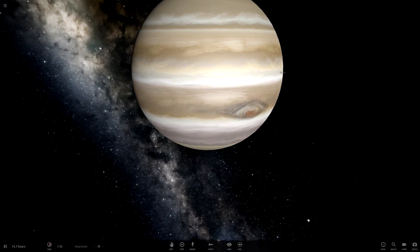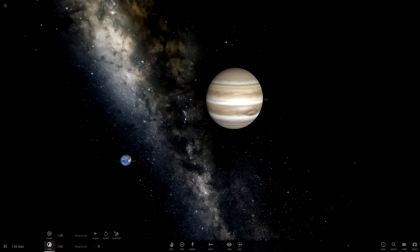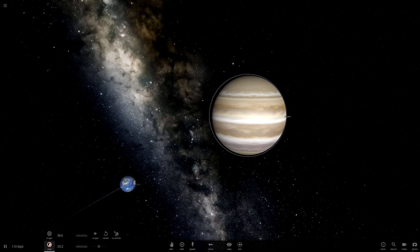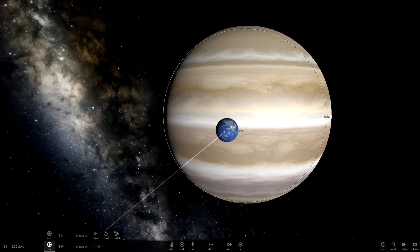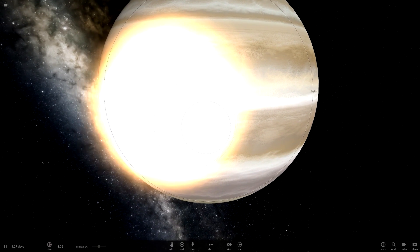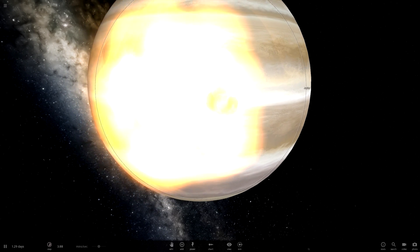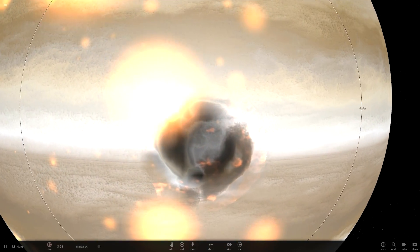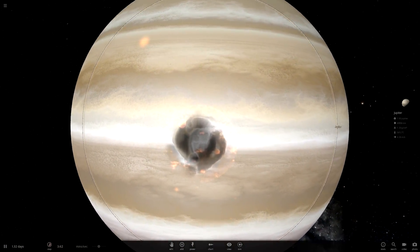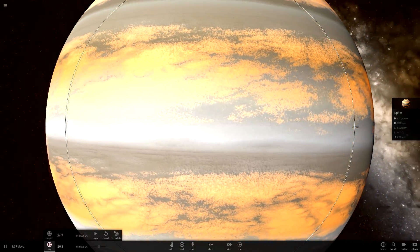So what we're going to do is show off how this works. If we get Earth here and have Earth run into Jupiter, it's going to be a very high-speed collision. And, boom. Now what's going to happen is you're going to notice that there's actually going to be a ton of damage to the stripes in the gas because it gets pushed around. That's actually going to expand over Jupiter's surface and it's going to leave a blemish.